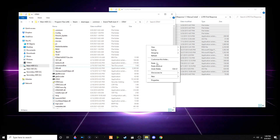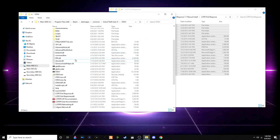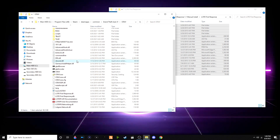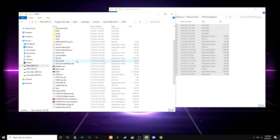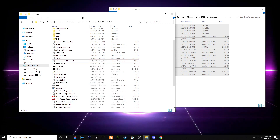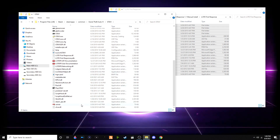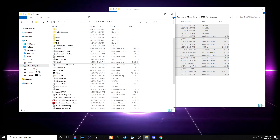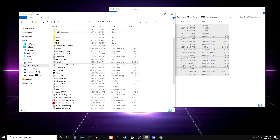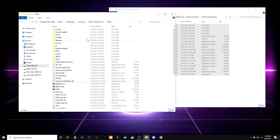Go to the LCPD First Response folder and drag and drop all the files into your game folder. Once in there, it is recommended that you delete dsound.dll. The reason is that GTA4 sees dsound.dll and xlive as two or more ASI loaders, and having two or more ASI loaders is known to cause issues.